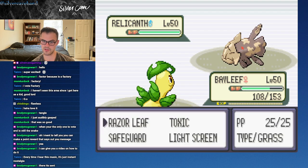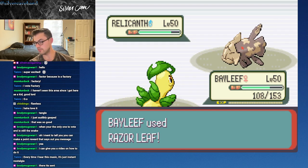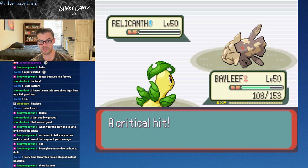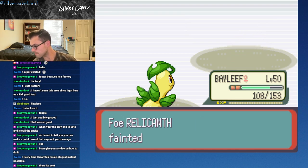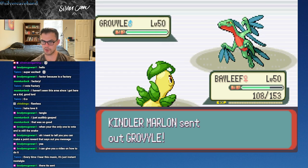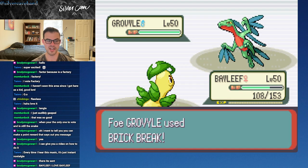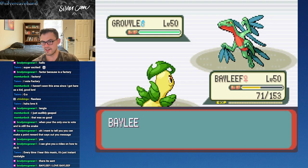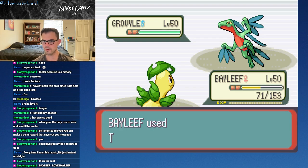I think I've seen Relicanth in here before and they are pretty good. We have the four times weakness here that we can exploit and hopefully kill it. Very nice. Growlithe, baby - we'll just go ahead and hit you with the Toxic. Yeah, Bayleaf is great. This Growlithe has Endeavor and Brick Break. My Toxic keeps missing - that is three in a row, that doesn't really even make sense.